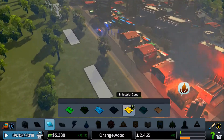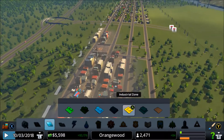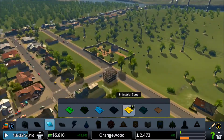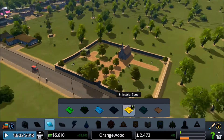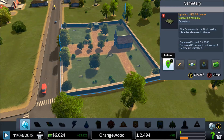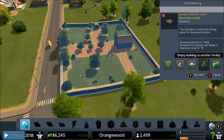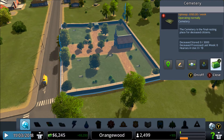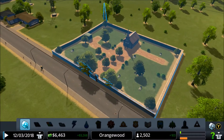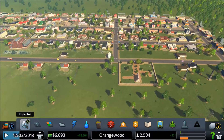Where the heck is our fire truck? There we go - it's about time. This thing has been on fire for like a few hours. Town is doing great. Our new cemetery - that looks pretty interesting. How many dead people do we have? We don't have a lot. I already see some dead people - that's actually kind of sad, but this is pretty much how life works.